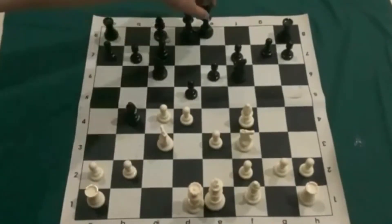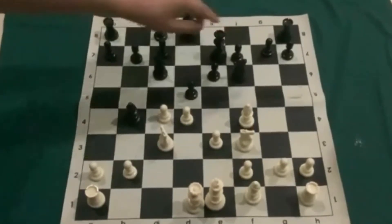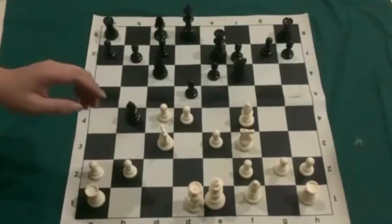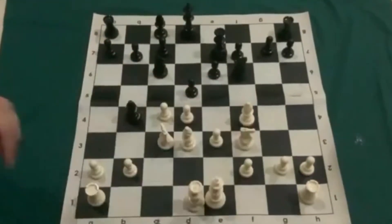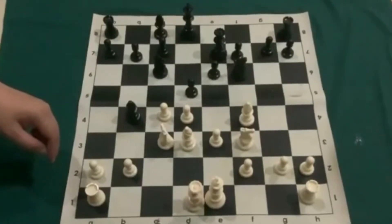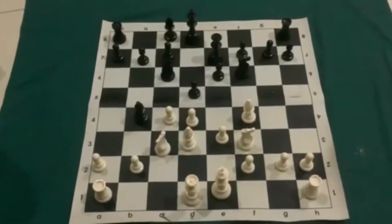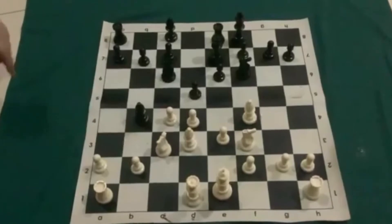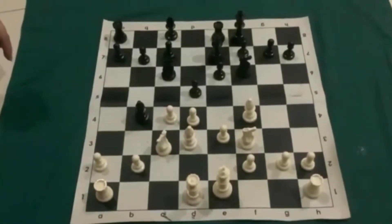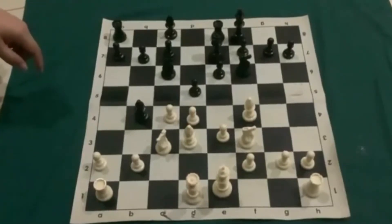He can do the same — he can castle soon, so he's just going to move it out. Bishop comes out, aiming to castle. Now it's time for black to castle — long castle on the queenside. And here it's time for white to break the pawns.